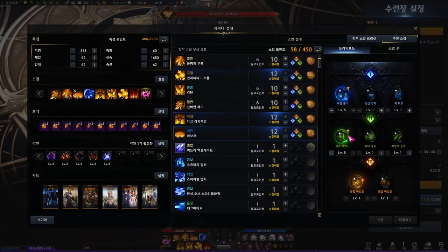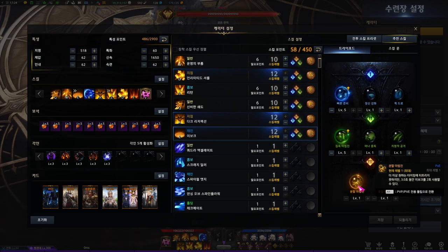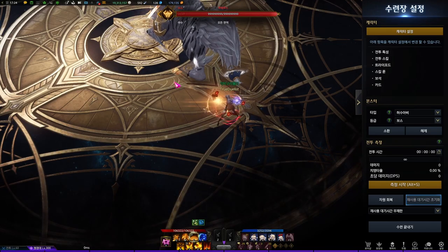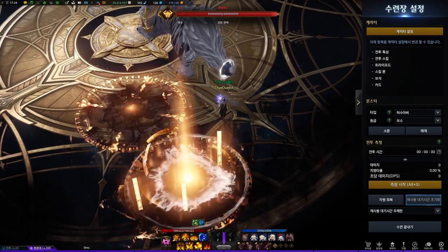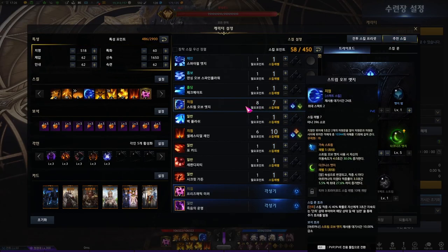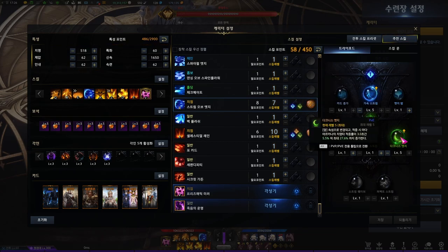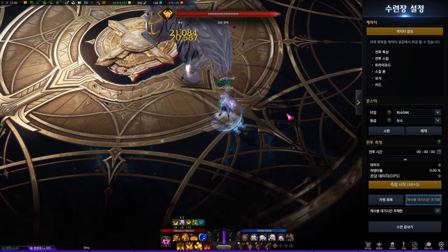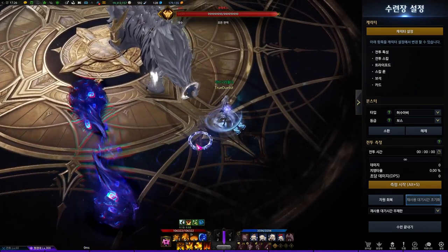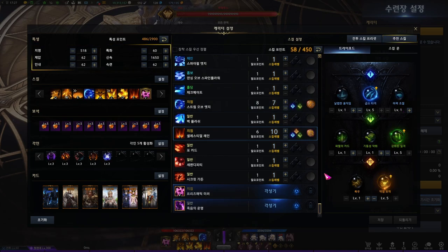Evoke: this is a DPS skill. First line, Quick Preparation. Second line, Damage Tripod. Third line, Split Tripod — Split Tripod got buffed; now it explodes after 3 seconds instead of 5. Rune is Focus Rune. Stream of Edge: this is a Crit Rate buff and Raid Captain buff skill. First line, the tripod that boosts movement speed for a few seconds. Second line, Crit Rate buff. Rune is Conviction. Celestial Rain: this is a DPS skill. Tripods are the same as before the patch — all DPS tripods. Rune is Focus Rune.